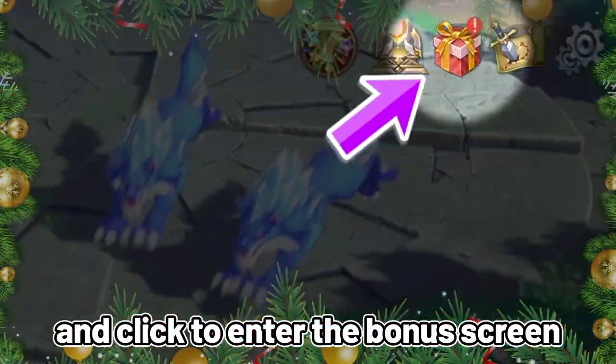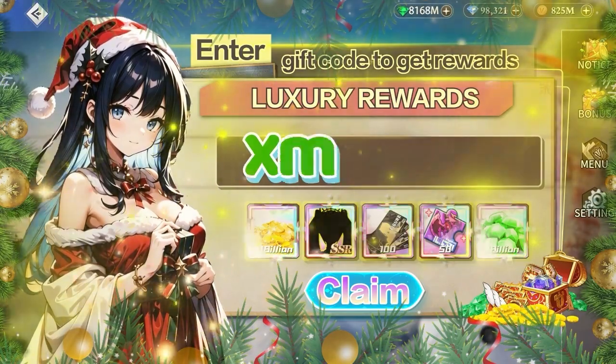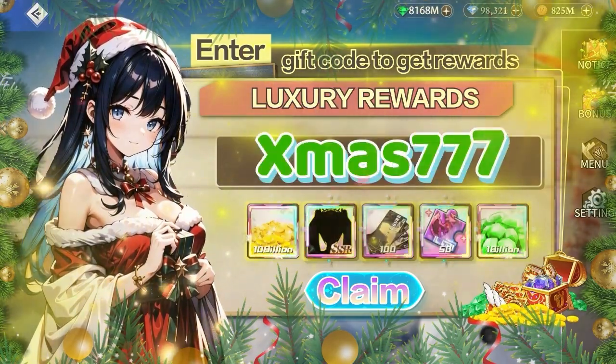Log into Sky Utopia and click to enter the bonus screen. Enter the gift codes: Xmas 555, Xmas 666, and Xmas 777.